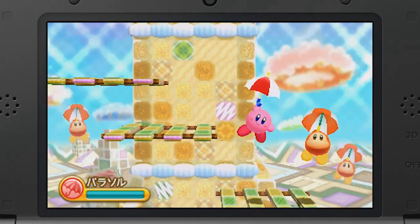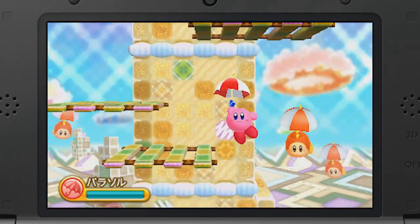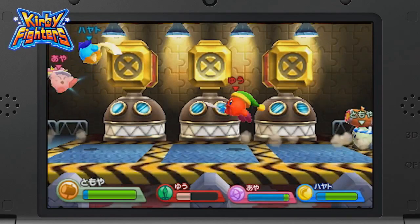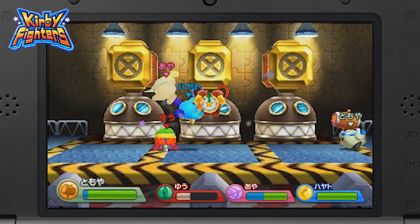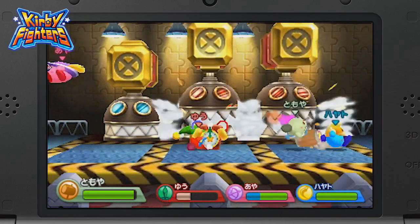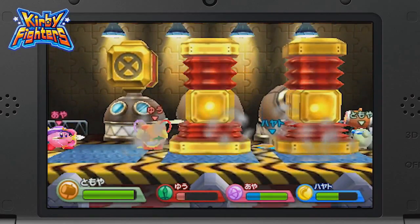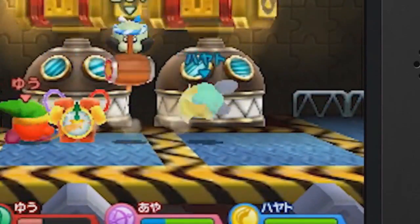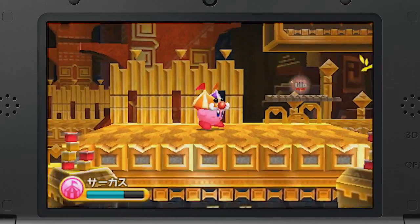The scene with Parasol Kirby has us a little intrigued. We see him gently falling down in line with the Waddle Dees, but they appear to be on multiple levels. Usually this means the ones in the background will try to attack Kirby, but no such thing happens here — is this meant to just be a cute scene? There's also one more power hiding in the trailer: during one of the Kirby Fighters stages, we can clearly see Hammer Kirby on the right side. He even has Dedede's classic rocket swing attack.